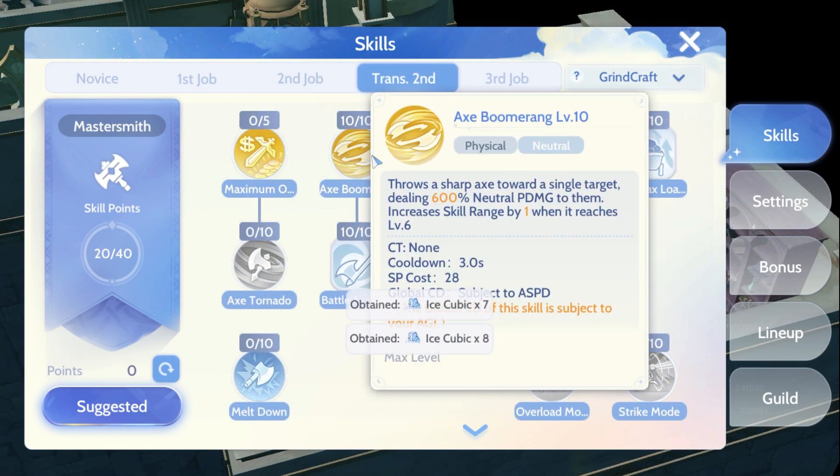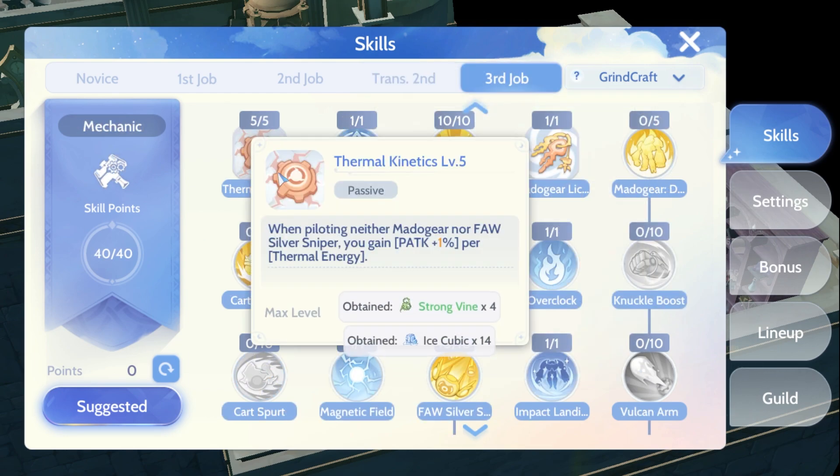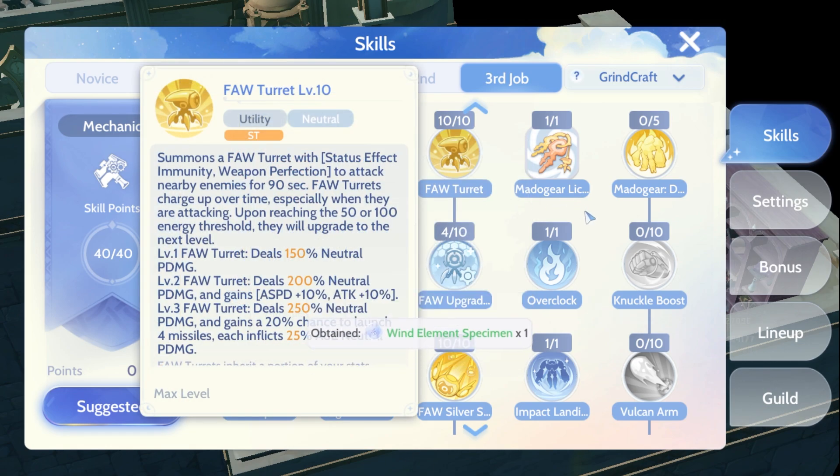Max Axe Boomerang and Battle Axe Shuriken. Max Thermal Kinetics for a huge physical attack increase. Level 10 FAW turret and follow the rest of the points.